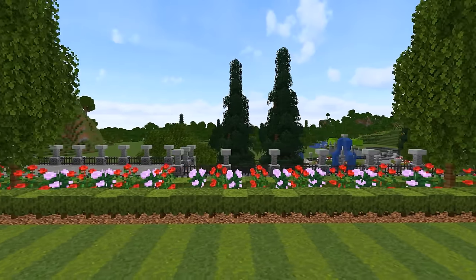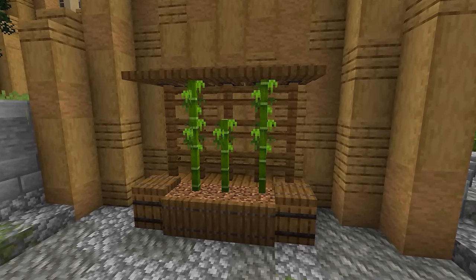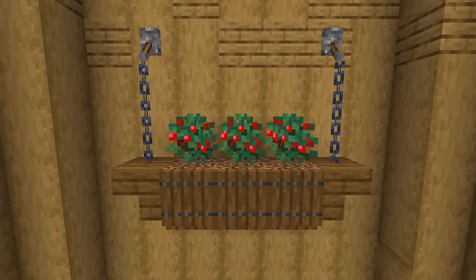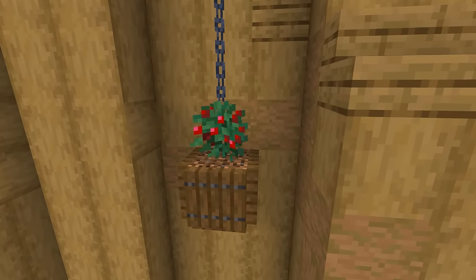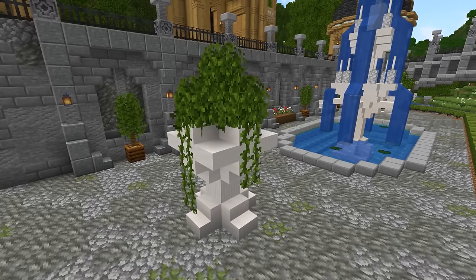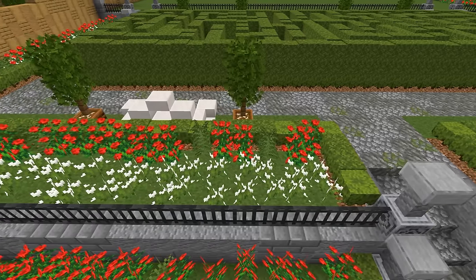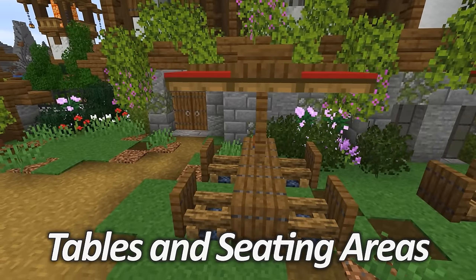Planters and flower areas are probably one of the oldest tricks in the book, but they are certainly a great way to fill any empty space. The great thing is there are so many different ways these can be done — from small walled-in planter boxes to hanging planters, flower areas surrounded by hedges, decorative style planters, or statue-style planters with hanging leaves and vines — just a few of the different styles you can use to decorate any garden area.